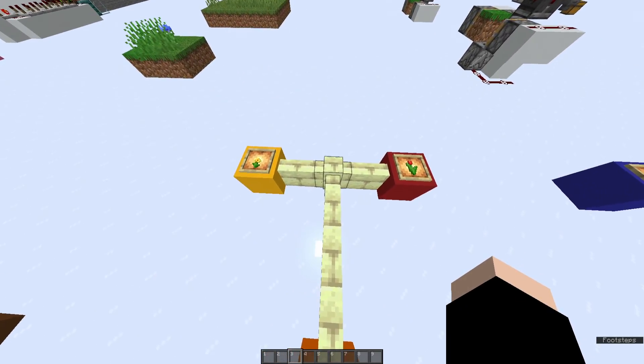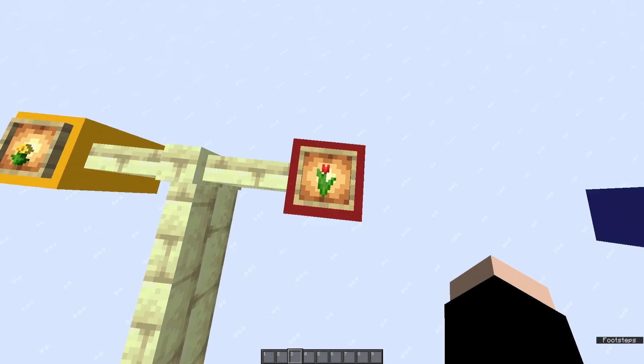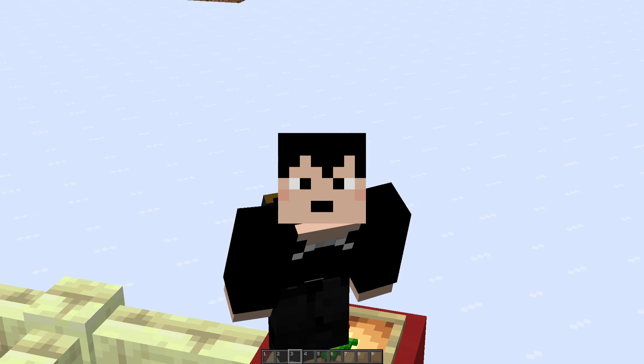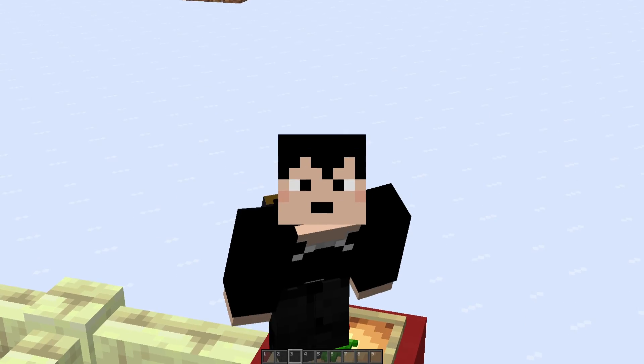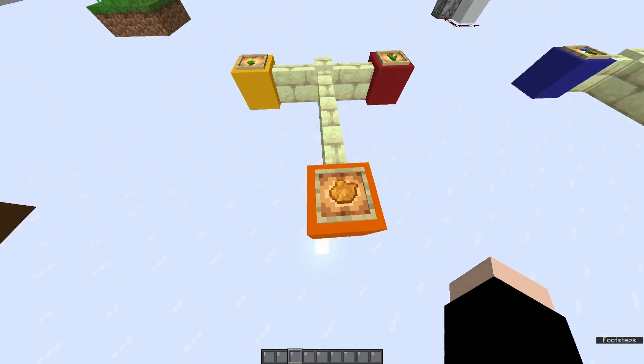Starting off with the two primary colors, yellow and red. If we get dandelions, which give us yellow dye, and red lilies or poppies if you have an iron farm — I just use red lilies because I have a flower farm — by combining these two, you get orange dye. So that eliminates red, yellow, and orange.